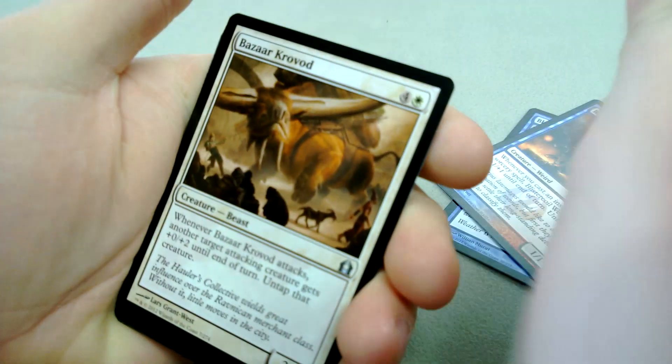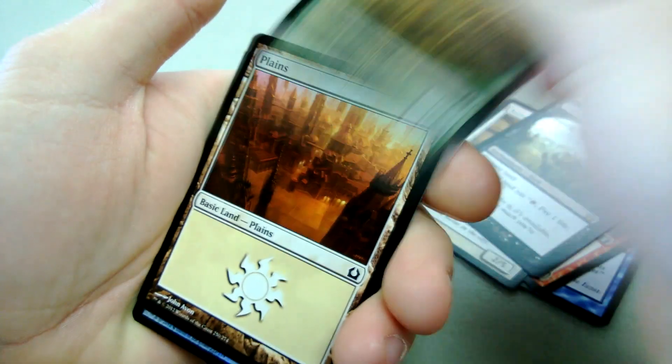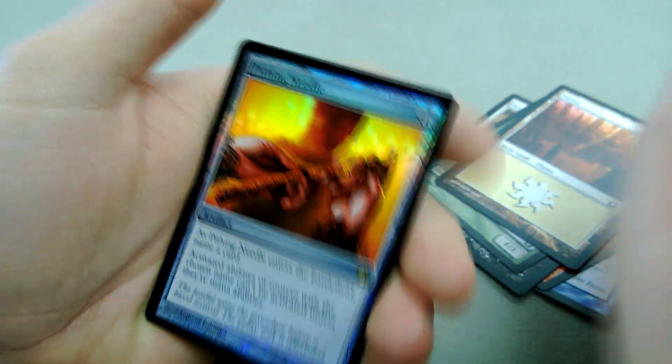Bluster Squall, Bizarre King, Underworld Connections — enchant the land — with a foil Pithing Needle. It's a rare.